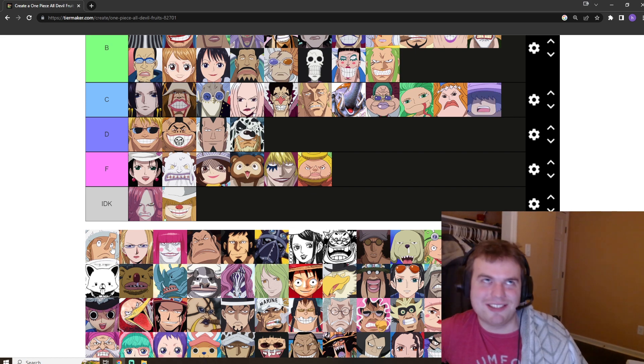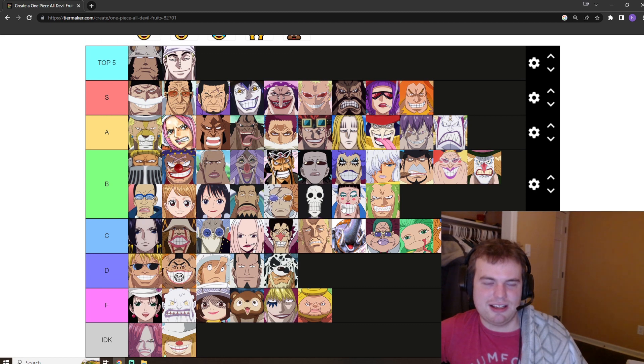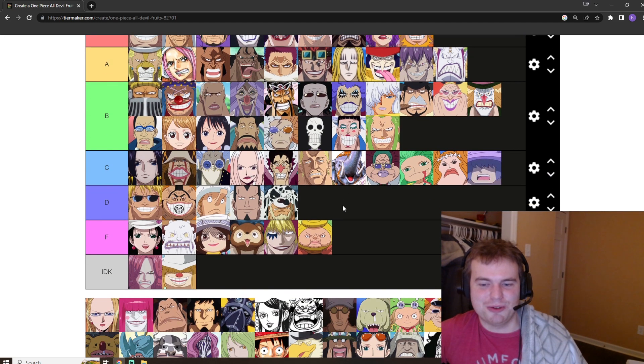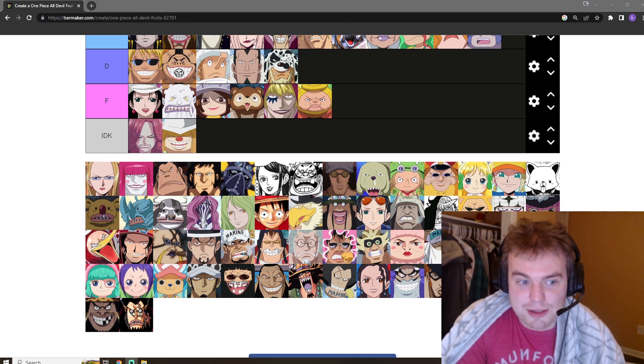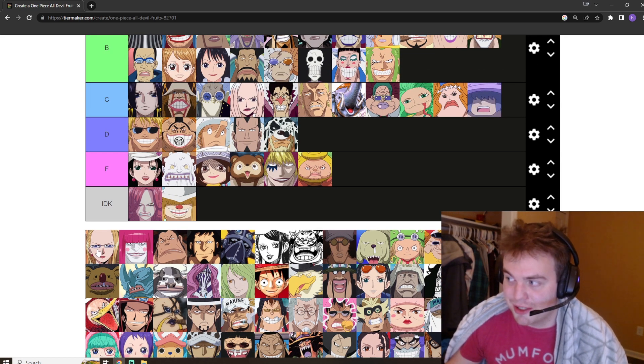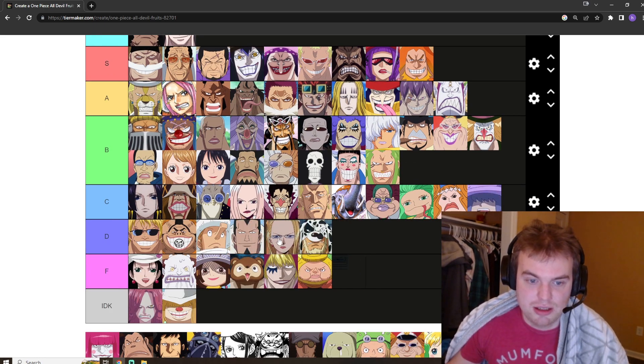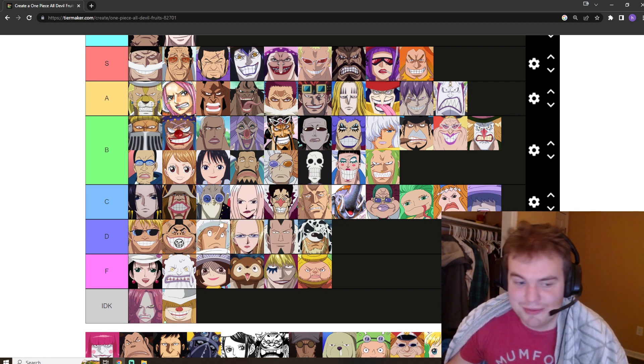Kaku — why'd you have to eat the fruit? Jabra told you not to. You become a giraffe, and it's bad — it's a really bad Zoan. I think it's probably here in D tier. Kaku uses it well, but I don't think it really gives you very much, and it just made your neck more vulnerable to Stussy and the big bite. Kalifa's got the soap fruit, she ate it alongside Kaku, and I think this fruit's really bad — doesn't have much offensive capability at all. I'm putting it in D tier. They can be together, these two disappointments.